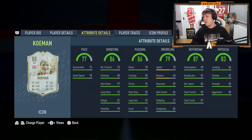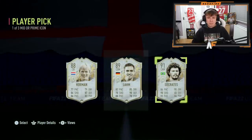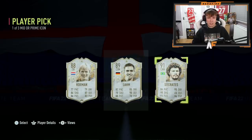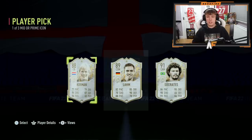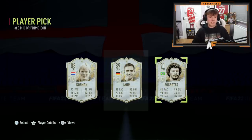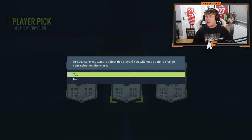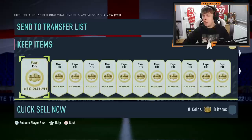I actually don't even know what pick to take here. I'm not taking Ronald — Ronald McDonald is not getting chosen. It's between Lahm and Socrates. Chat is saying Lahm is definitely the best choice. Apparently Lahm is 800k — am I complaining at an 800k pull? Socrates is about 700k. Lamb it is — never mind, no debate. Lahm, thank you very much.